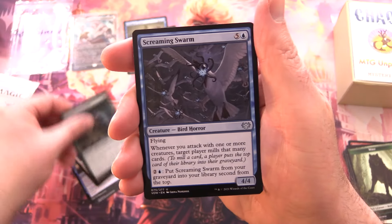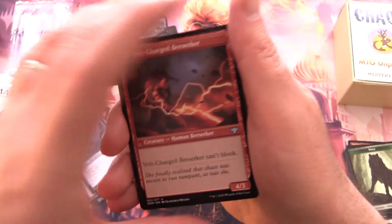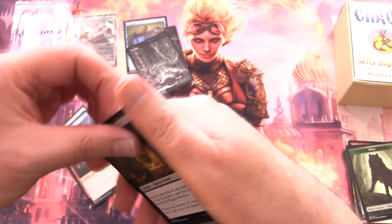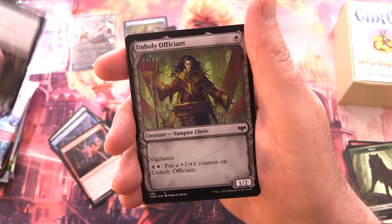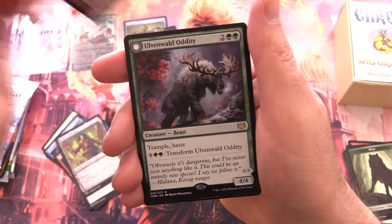Devout Decree, Skyknight Vanguard, and Dungeon Geists — that fits right in with Duskmourn, which we've been looking at all weekend. We've got Dismal Backwater and a wolf.